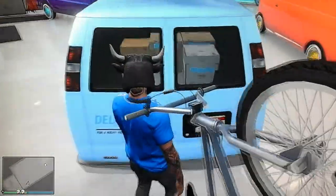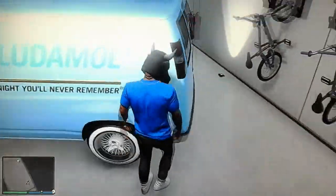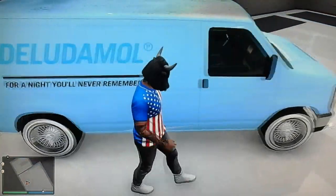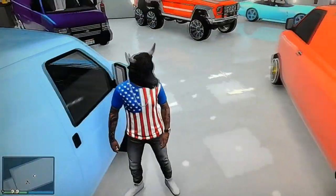Right here we have a bright blue minivan with Joker mods on it. It's a pretty good look with the white low rider rims.